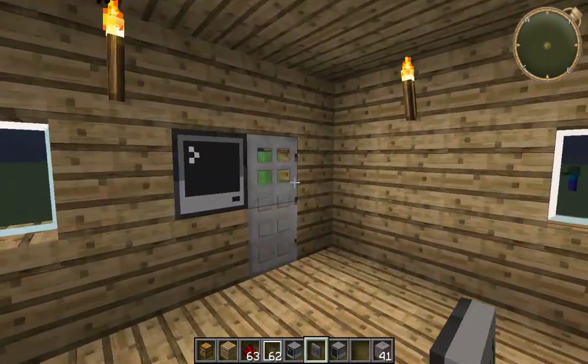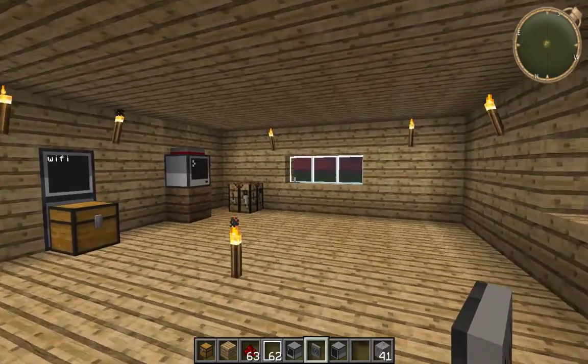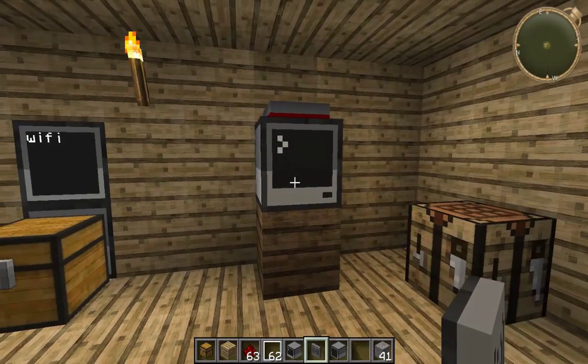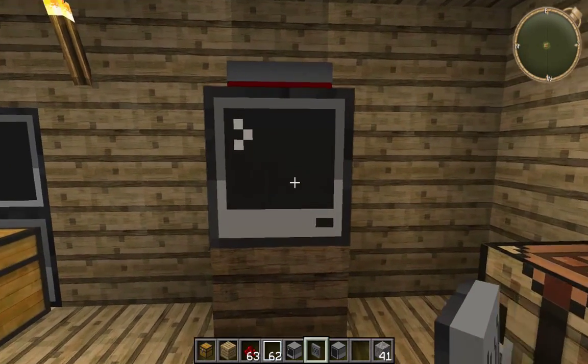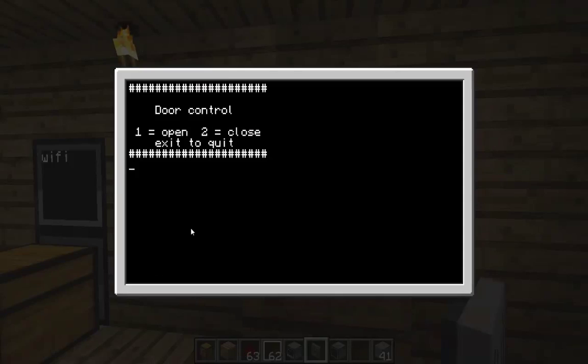Now I've set up a little program here — just the basics of what it can do. If you want more tutorials I can make a few more programs, or if you ask me I'll make a program for you. What this program does is I've set up a user interface so that you can control the door. If I press 1 it will open the door, if I press 2 it will close the door, and if I type 'exit' it will quit.